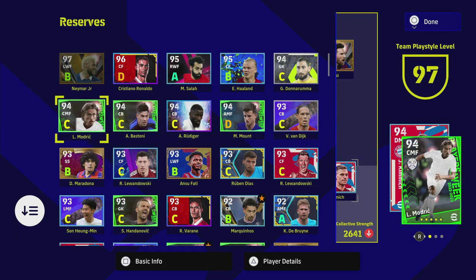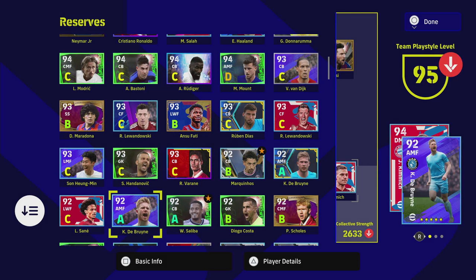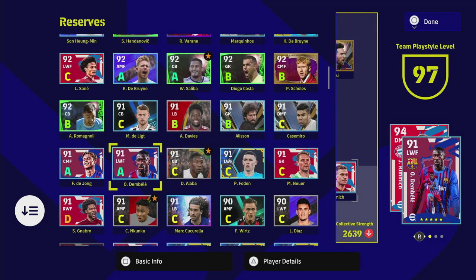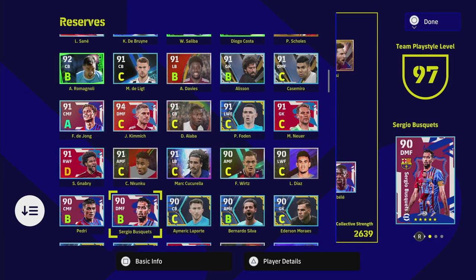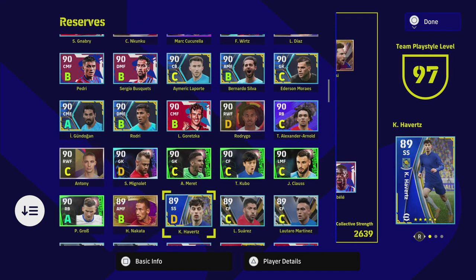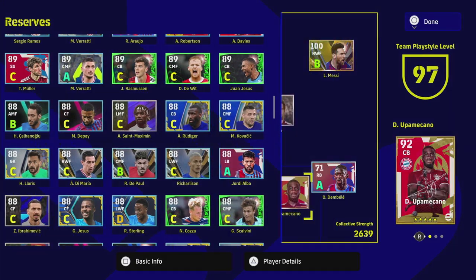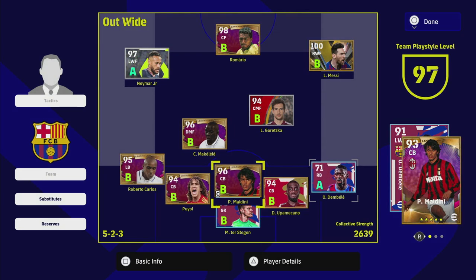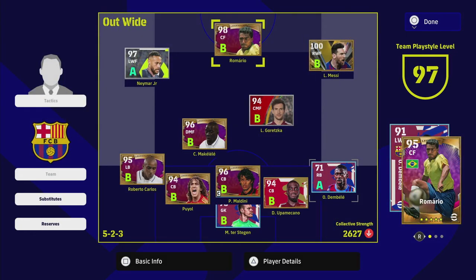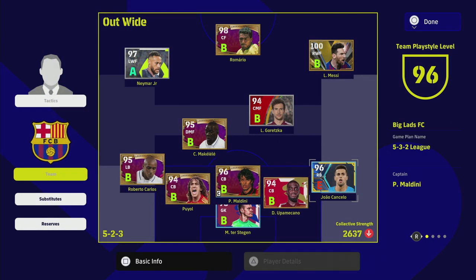Dembele, Marquinhos on B form, Salah on A form, De Bruyne, Scolzi, Romanoli, De Jong — and Dembele is coming straight back in, we'll make room for him. I definitely need a right back; that's the main area to improve. We have Jordi Alba there as well, and could potentially put Salah in, but Cancello needs to go.